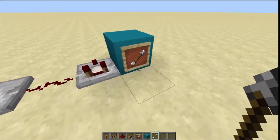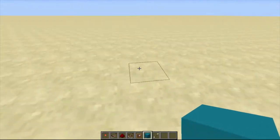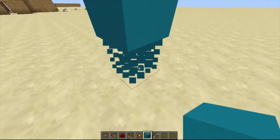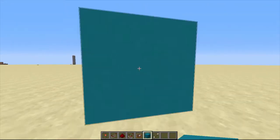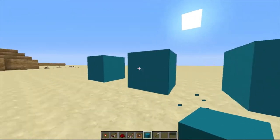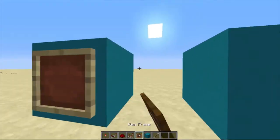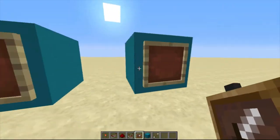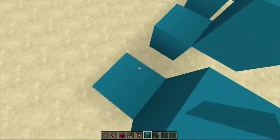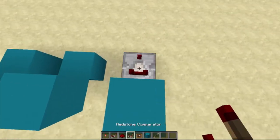I'm gonna use arrows. So what you need is to choose an area to build it. You can make it 2 or 3 blocks — whatever you want. I'll make it 3 blocks. You can put item frames like this, and put 3 blocks.